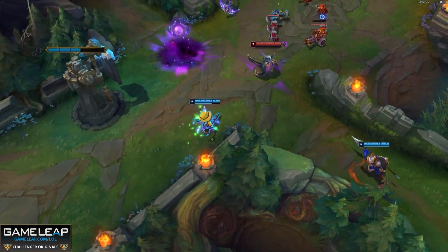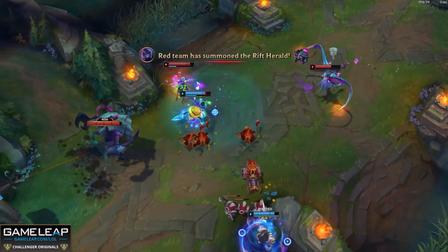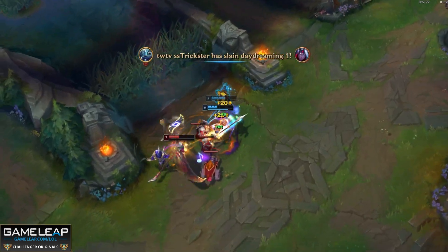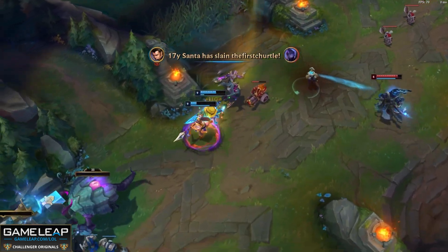Fizz we know why he's here — the 15% AP ratio buff on your E. Vex because of the Q buffs a few patches ago, the cooldown going down to four seconds at rank five, and the AP ratio going up. Zed because of the Scorch buffs, the sustain nerfs to everyone else, starting with three health potions, and the E energy buff. These four champions remain at the top.